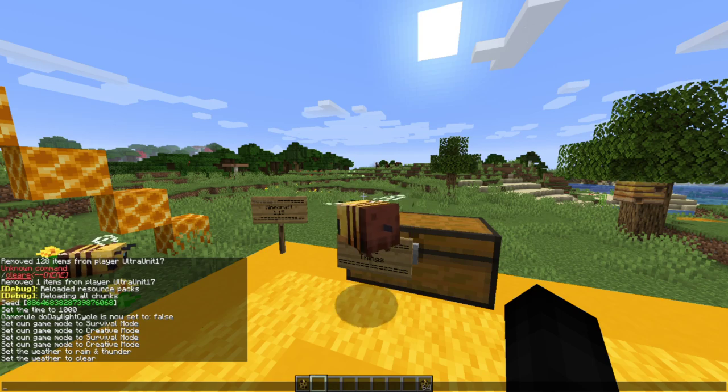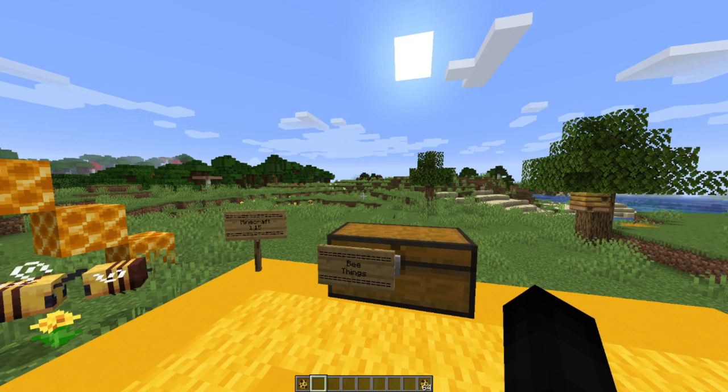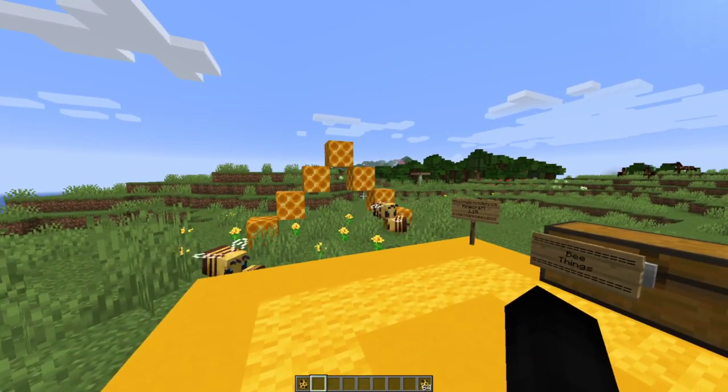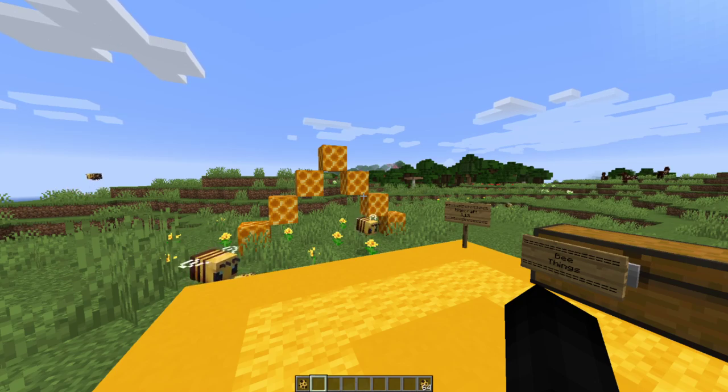Looking at the changes: bells will now ring if powered by a redstone signal. Campfires can now be extinguished with a shovel. The composter is now crafted with wooden slabs, like the Bedrock Edition, instead of fences or wooden planks — so they changed the crafting recipe for composters.